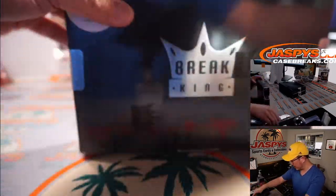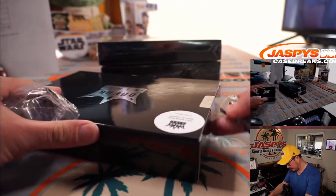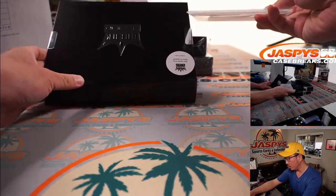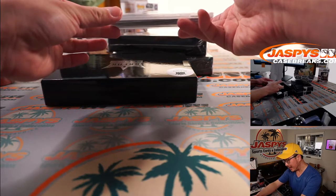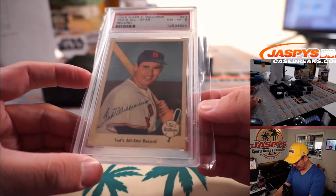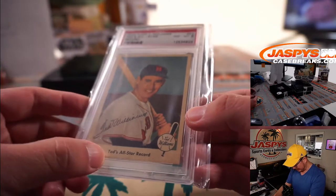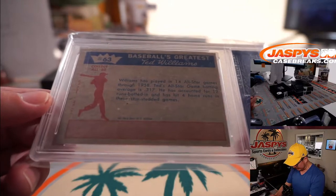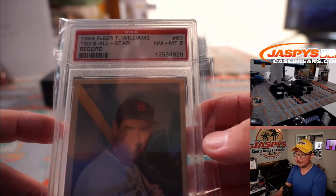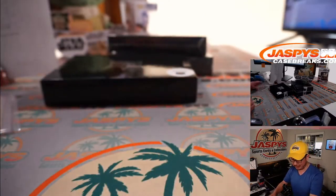We've got three cards per box — they can be graded, but not always. This one's graded. 1959 Fleer, Ted Williams. PSA 8 is pretty nice for a card from 1959. Talking about Ted's all-star record. That's pretty sweet. Robert Flores with W.